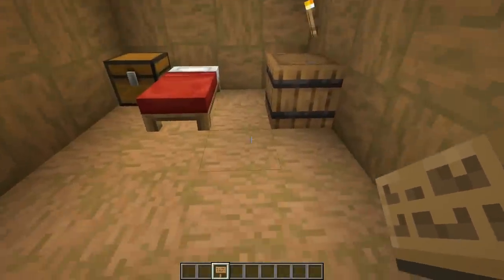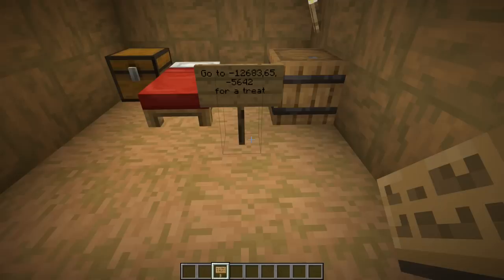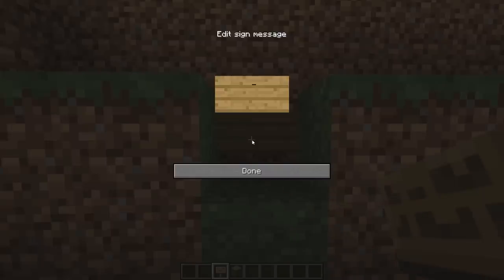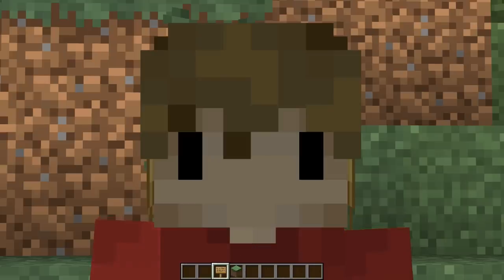Number six: fake treasure hunts. Go to your friend's house and pop down a sign that tells them to go to some specific coordinates thousands of blocks away. Tell them they're going to get a reward for doing so. You then travel there yourself via the nether or via elytra, and pop down a sign that simply says 'got em.' Their face when they see this will be absolutely priceless.